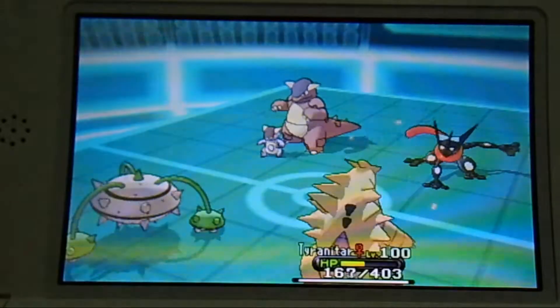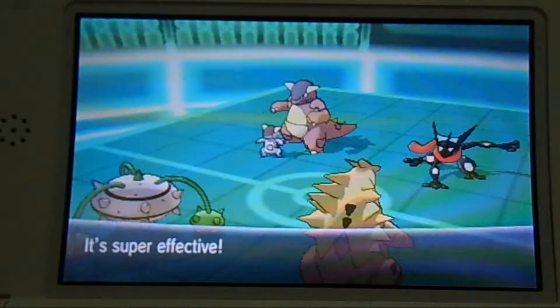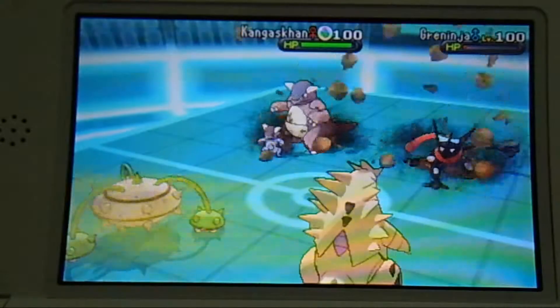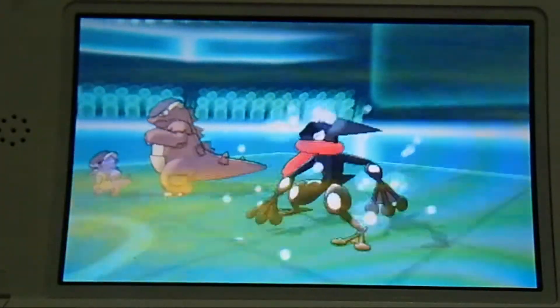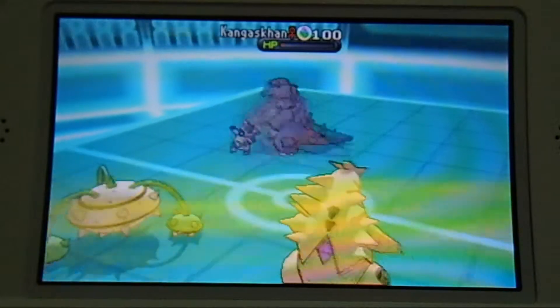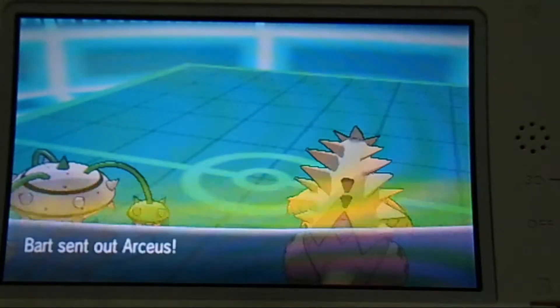Tyranitar is now at plus two in Attack and Special Attack. Predicting the opponent's next move, I go for Crunch, then Rock Slide into Kangaskhan, and Kangaskhan goes down.